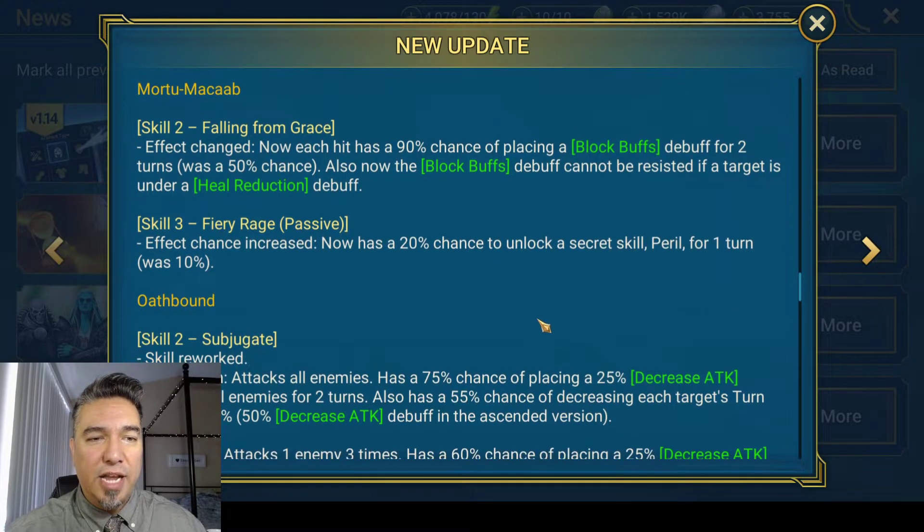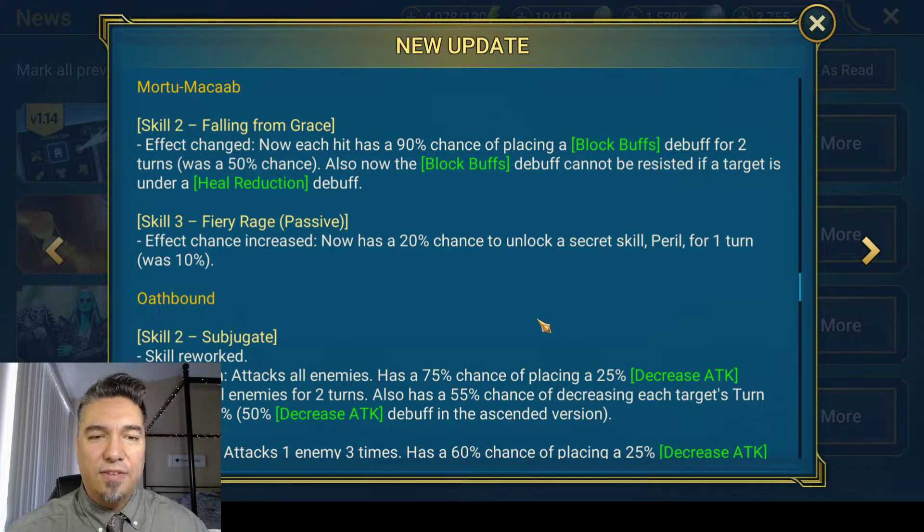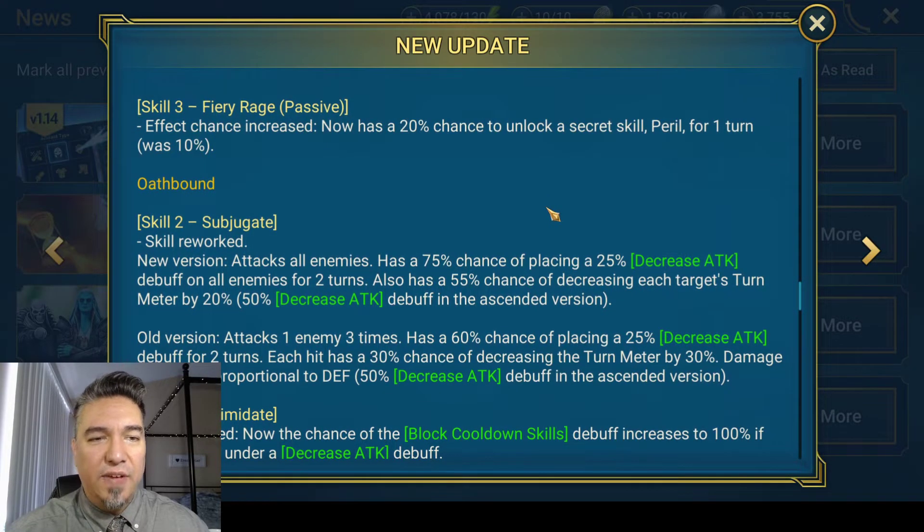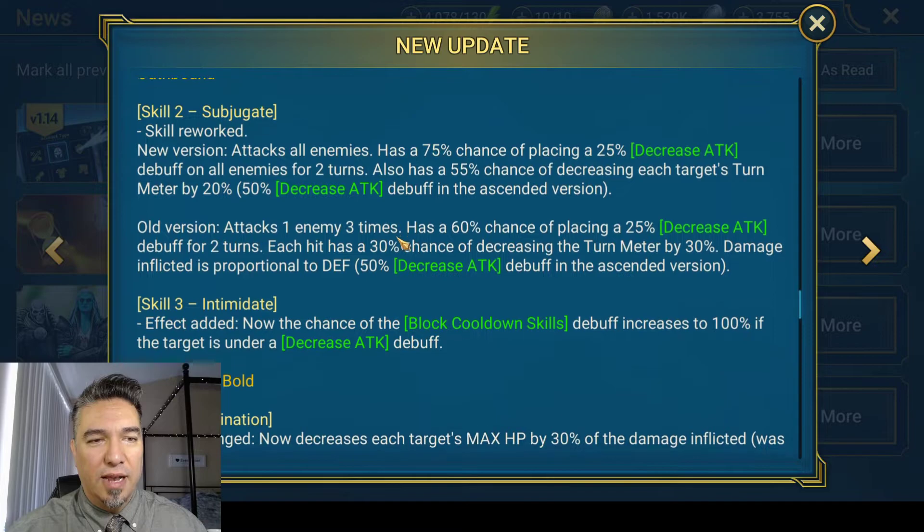Mortu Macabre has also been changed. His skill two now has each hit with a 90% chance of placing a block buffs debuff for two turns, which was a 50% chance. Also, the block buffs debuff cannot be resisted if the target is under heal reduction. Skill three, Fiery Rage, has the effect chance increased from 10% to 20% to unlock Peril — the skill that ignores block damage, ignores shield, and ignores defense. So it's basically hitting a naked champion. Mortu Macabre has gotten a nice buff too.